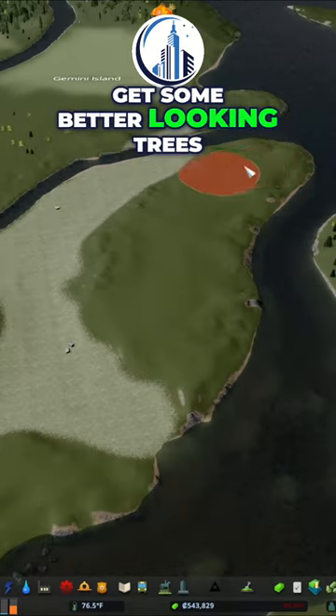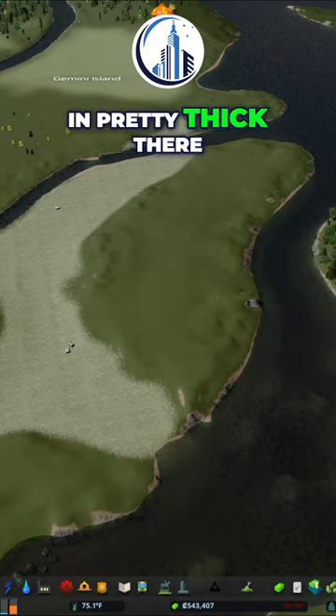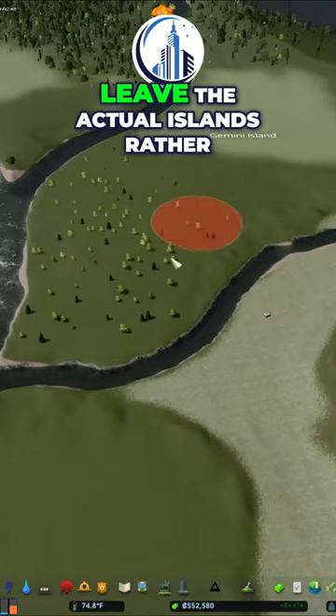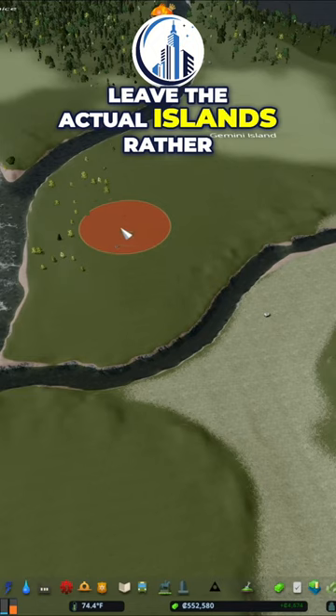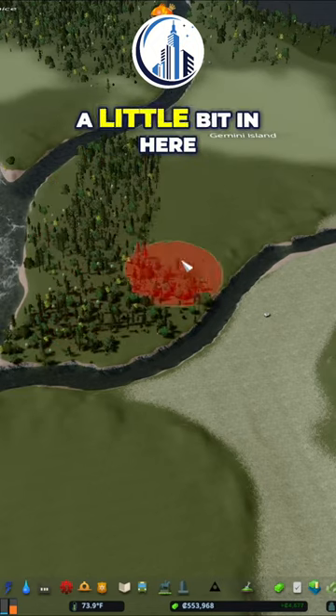We're going to get some better looking trees in here. We'll put these ones in pretty thick there, but we're going to leave the actual islands rather clear. Where we want to have stuff, we'll put a little bit in here.